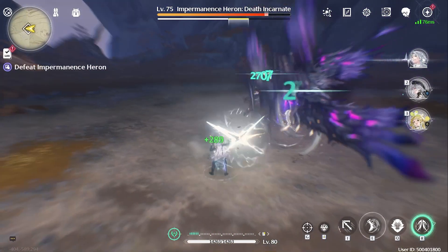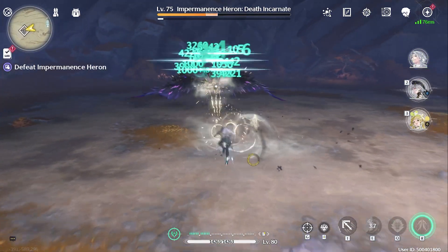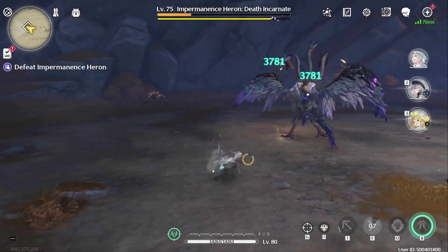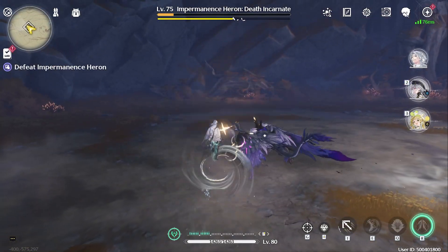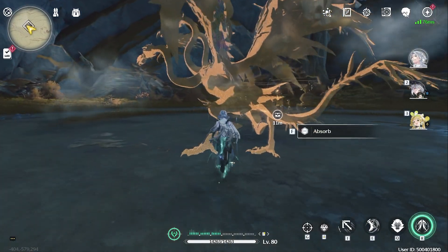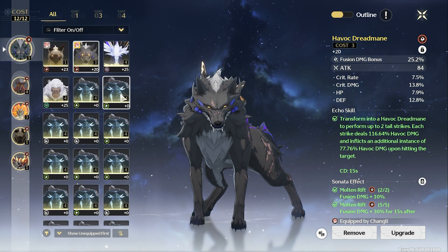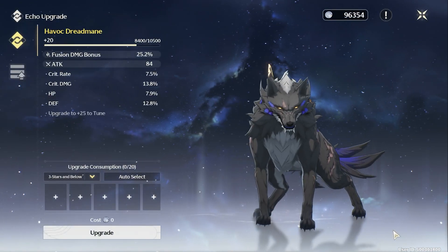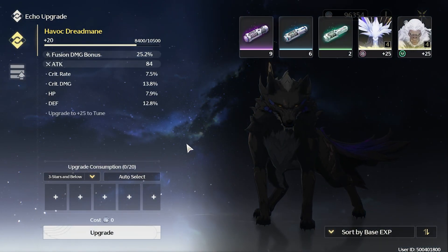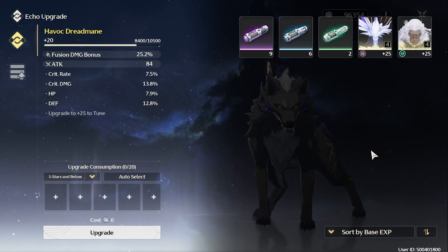In Wuthering Waves, you can farm echoes non-stop to your heart's content and not have to worry about resin or waveplates. In Genshin, you have to use resin in order to get new artifacts, so you're limited by how many you can farm each day. On the bright side, you can use those useless gold artifacts to level up an artifact that you actually need. Unfortunately, Wuthering Waves does not let us use echoes to level up other echoes, unless you have already upgraded them.